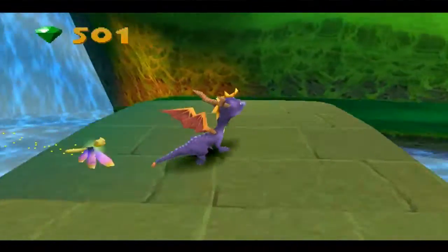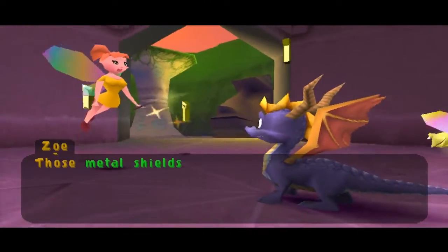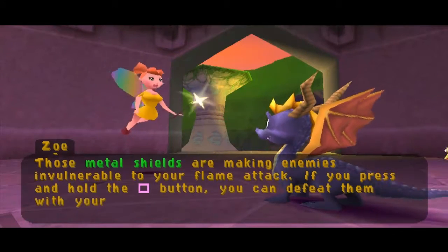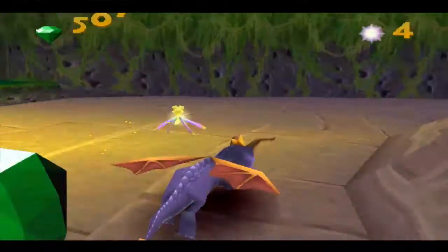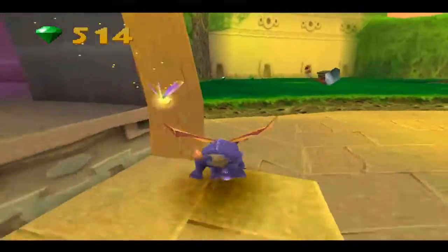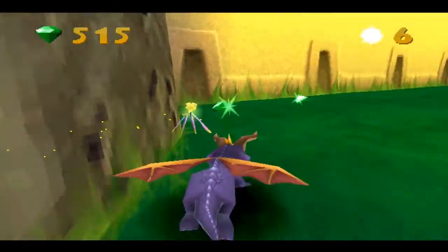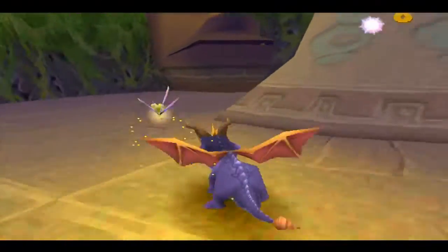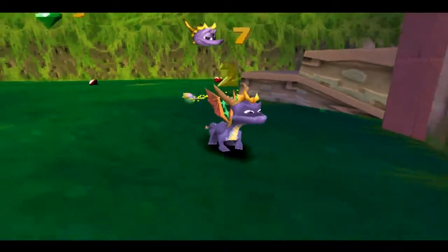Do we have everything? Yes we do. Those metal shields make enemies invulnerable to your flame attack. If you press and hold the Square button, you can defeat them with your charge attack. Very easily we can dispose of those enemies — they're just like the enemies in Spyro 1. If they have metal shields, you just smash your face against them and they'll go down. Enemies who don't — get flame in the butt. Lives are abundant here, so don't shy away from getting them.